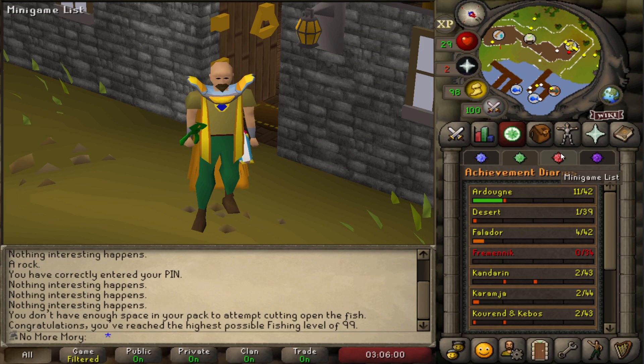The first thing I want to do this episode is unlock the Graceful Outfit. The Graceful Outfit is a very good thing for Old School because it reduces your weight by about 30 kilograms, and at the same time it gives you a 30% increase on your run energy restoration. So it's immensely powerful for getting around the game, especially in our early stage where we have no good teleports.